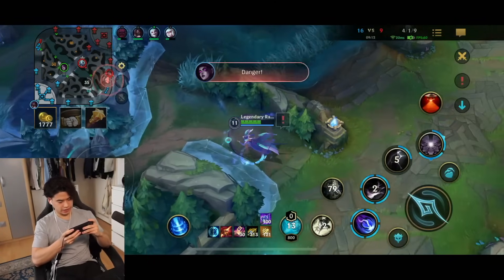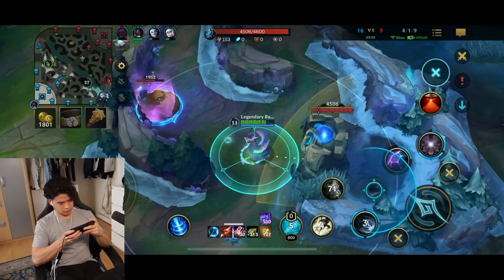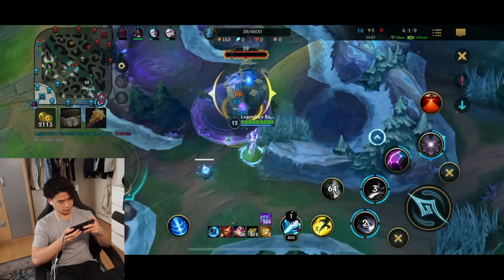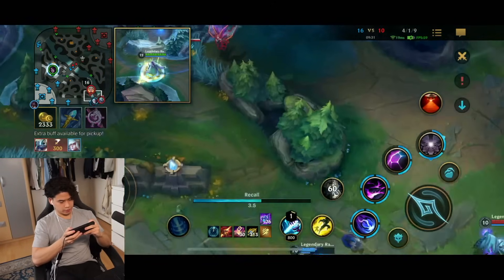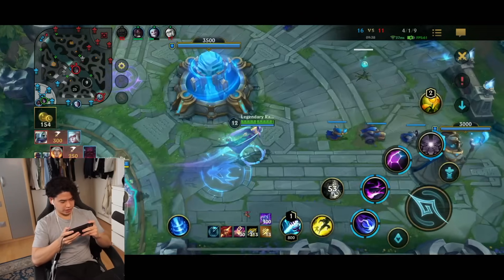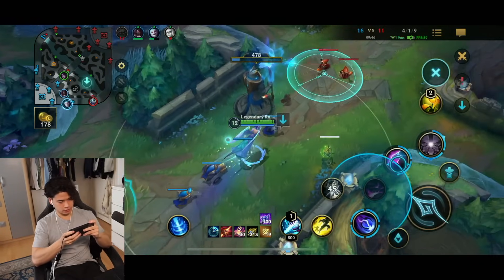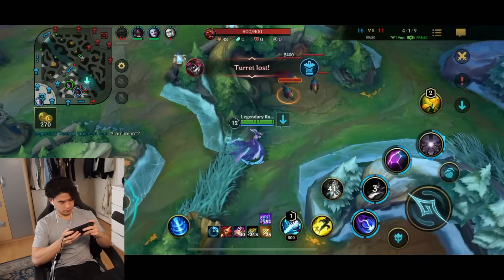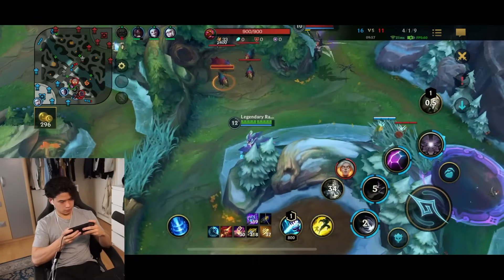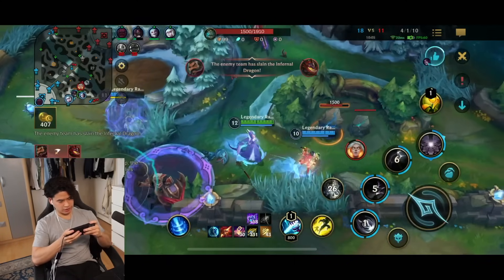Just go back guys, this is bad — go back, go back. They will all die to Fizz or whoever else is coming there. That's what I was talking about, okay let's group. Just go back like humans — I believe in you. I have 30 stacks already by the way. Now they get dragon because they're inserts.